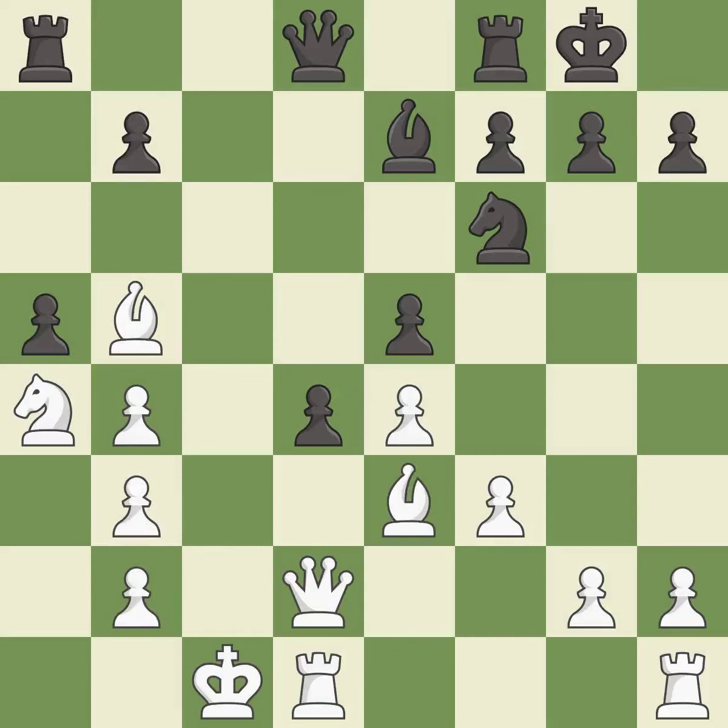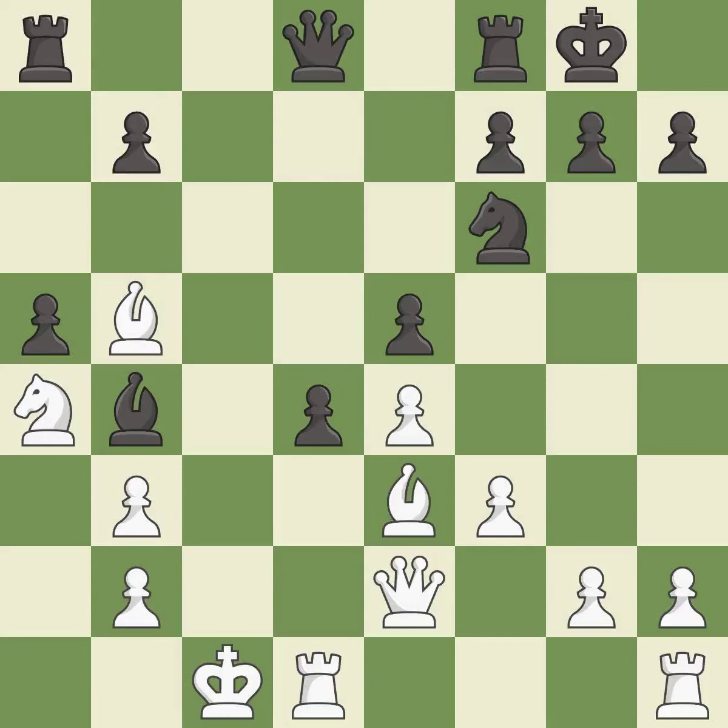Takes back — it is best. Capturing that pawn wins material. It is best, as this moves the queen to safety. This threatens to pin a knight — it is best. This wins a bishop. This stops the opponent from being able to pin a knight — it is best.